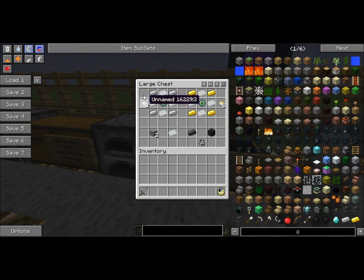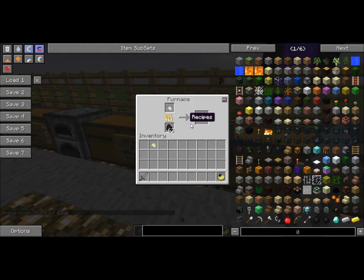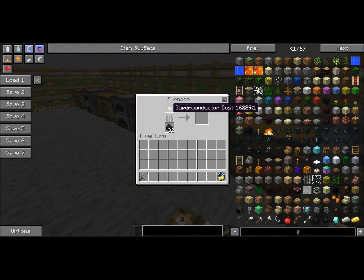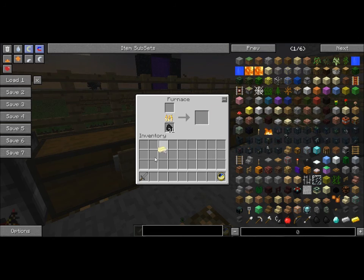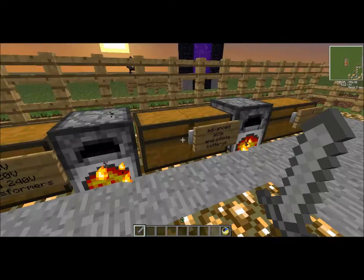And how do you craft them? Well, for the conductor dust, you need to have four iron ingots, four silver ingots, and an iron ingot in the middle. That will give you one unnamed. To get the superconductor, it's just gold instead of iron. That will give you four conductor ingots. And as for the superconductor dust, four superconductor ingots. Now, they don't stack, but they look exactly the same, so just be warned.